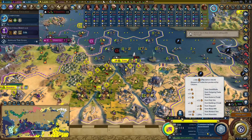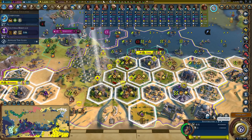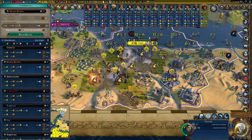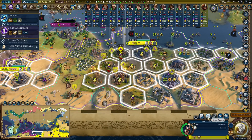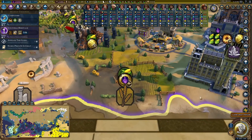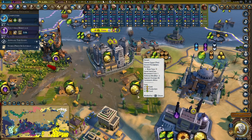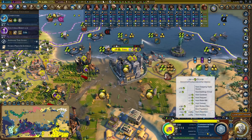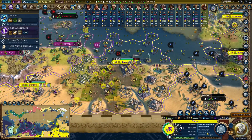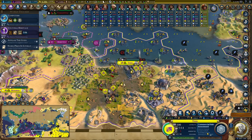This crazy city still has 430 production even though it's hemorrhaging 100 from a lack of amenities. Let's cause disaster one last time and have a look at the final yield count on these tiles. 62 gold, 63 production, 67 food - just under 200 yield on a single tile! That is insane. We've got minus 30% on food and we still have 360. On just seven or eight tiles, all those yields - that is crazy.